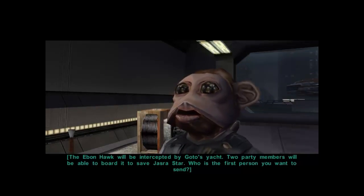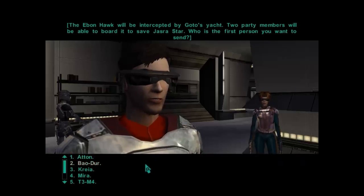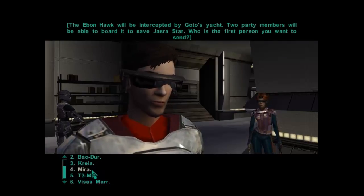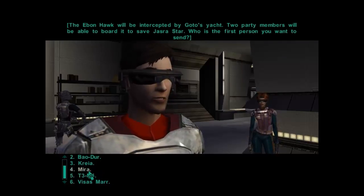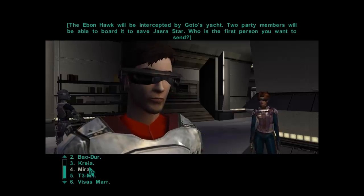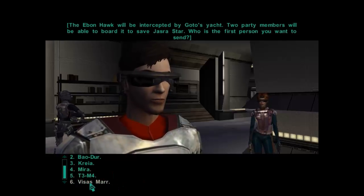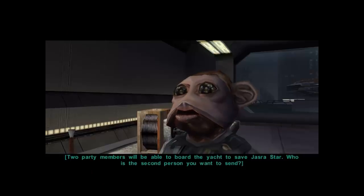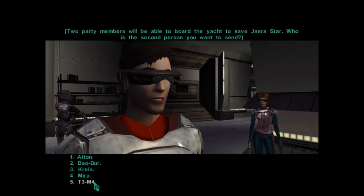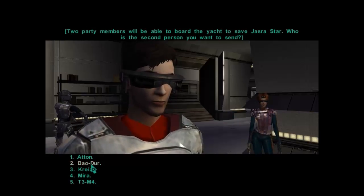The Ebon Hawk will be intercepted by Goto's yacht. Two party members will be able to board it to save Jasra Star. Who do we want to send? I would send Kraya but she's missing a hand. Mira's kind of cool with the dual blasters. T3M4 is pretty tough for a droid. We're going to take Visas — another Jedi.